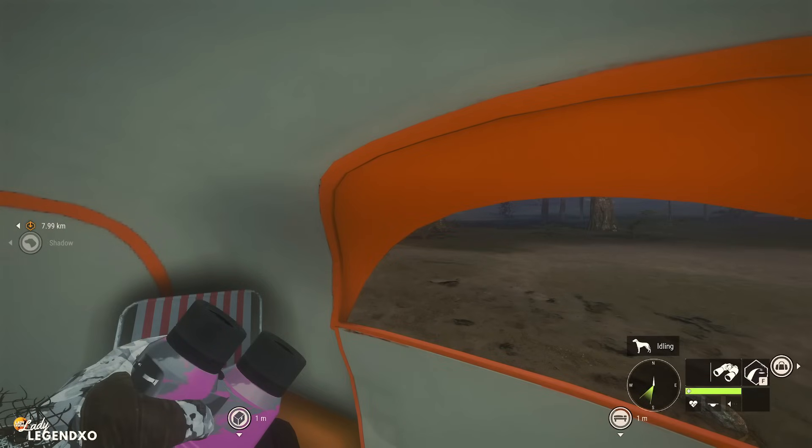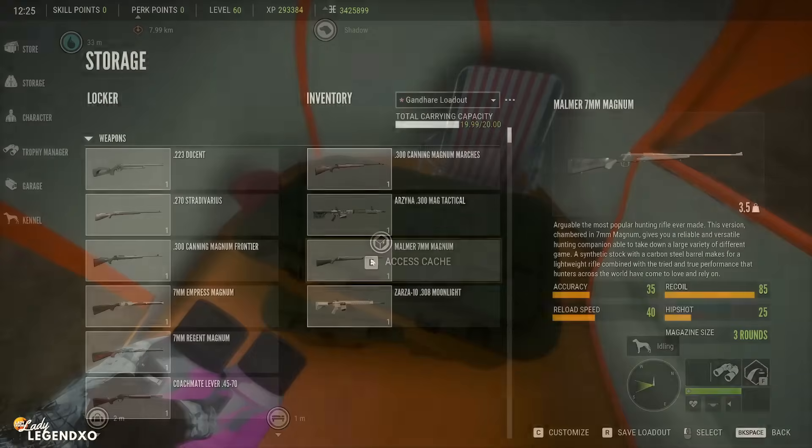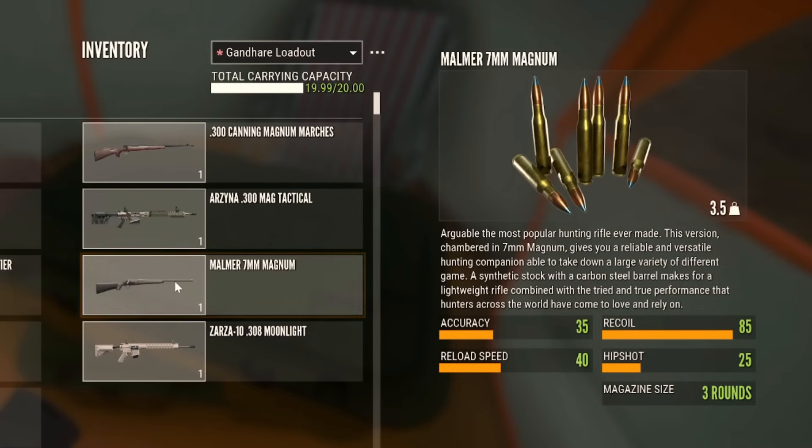The 7mm Malmer comes in the Hunter Power Pack. It has an accuracy of 35, a recoil of 85, a reload speed of 40, a hip shot of 25, and 3 shots.